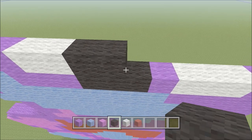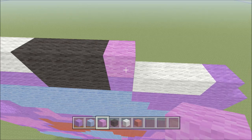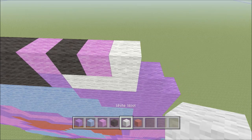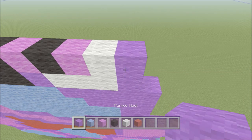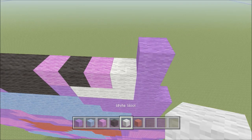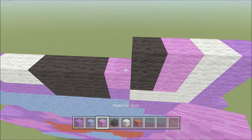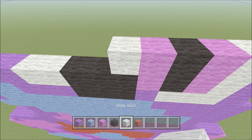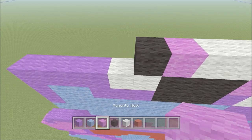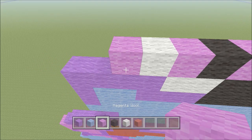Switch to magenta — add one magenta, one black, one magenta, two white, one magenta, one black, one magenta, two white, one magenta, one black, one magenta, one white, one magenta, one purple. That was a lot of block switches but follow carefully.